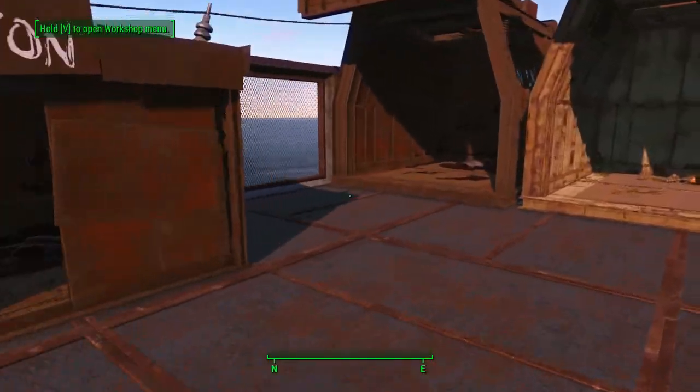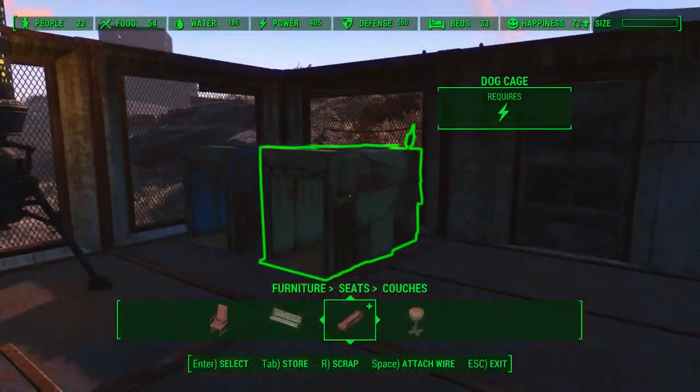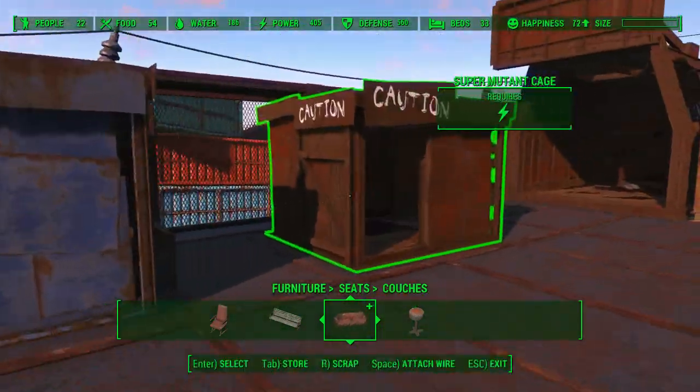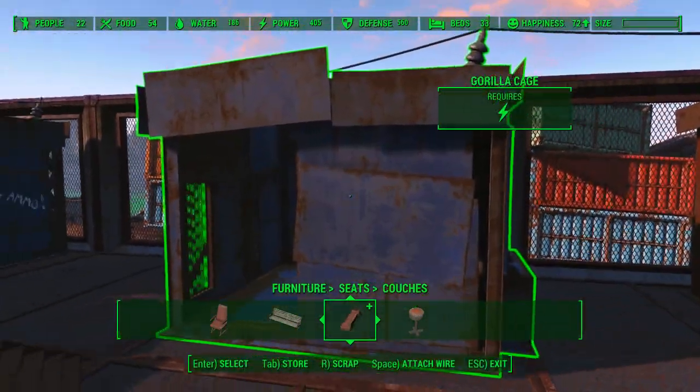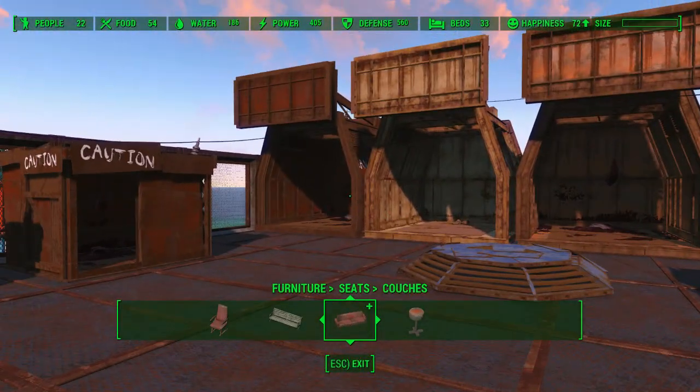I currently don't have anything stored but I have cat, dog, mole rat, mutant hound, feral ghoul, gunner, gorilla — and since gorillas are in the Institute — a super mutant cage, raider cage, and insect cage.